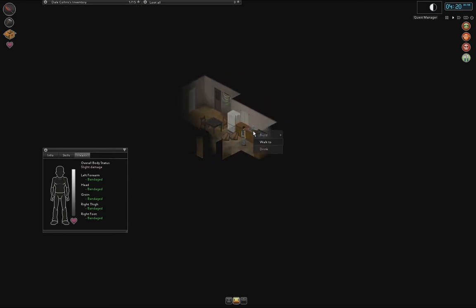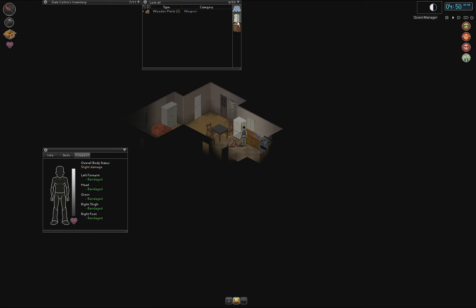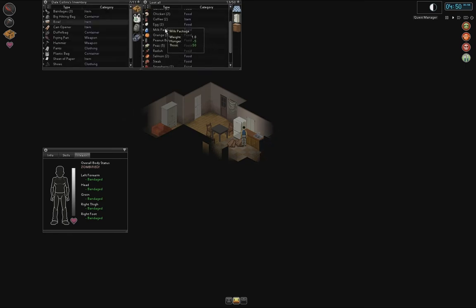I've got dry ramen but I don't have water. Can I drink? Let's take water - a bowl of water and dry ramen noodles. Let's see if we can make them. No, not with a big hiking bag. Well, just eat the bloody dry ramen noodles then. We're still losing health though. Dog food - yum yum yum. That sounds delicious. Coffee, egg, milk package. Let's take some oranges. That's always nice.